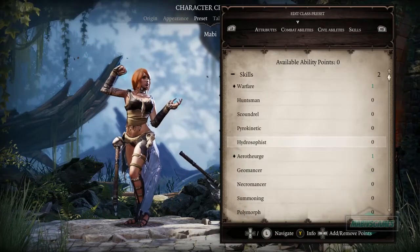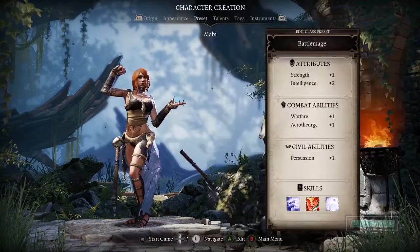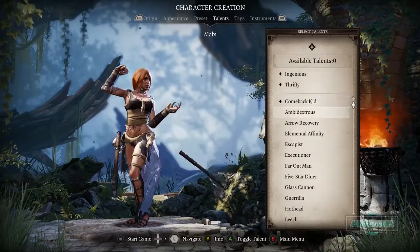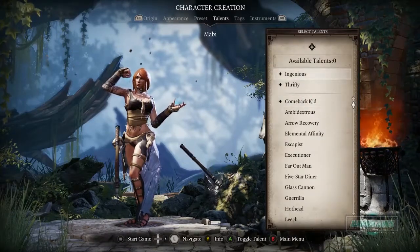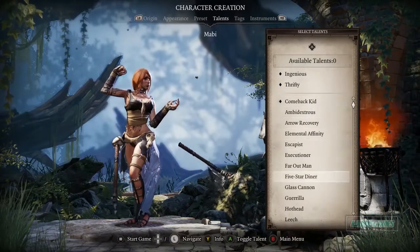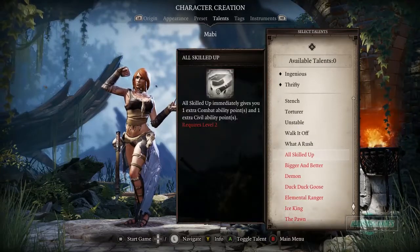We've got defense, weapons, Warfare — all that good stuff. This is our character. Now let's check our Talents — what the hell are these? We know we are Thrifty and look at all the different talents you can pick. Oh my god, there's so many!